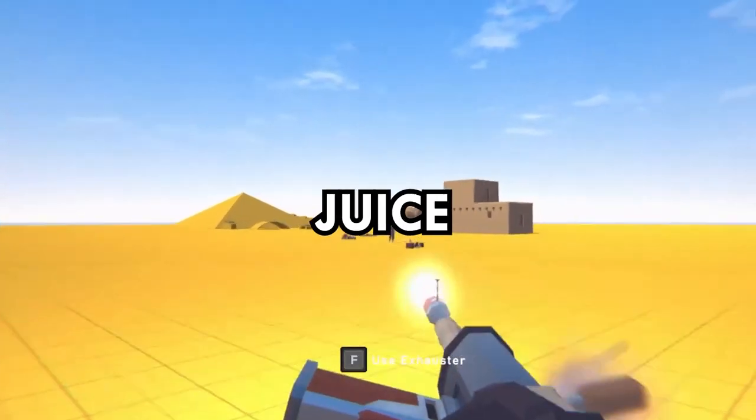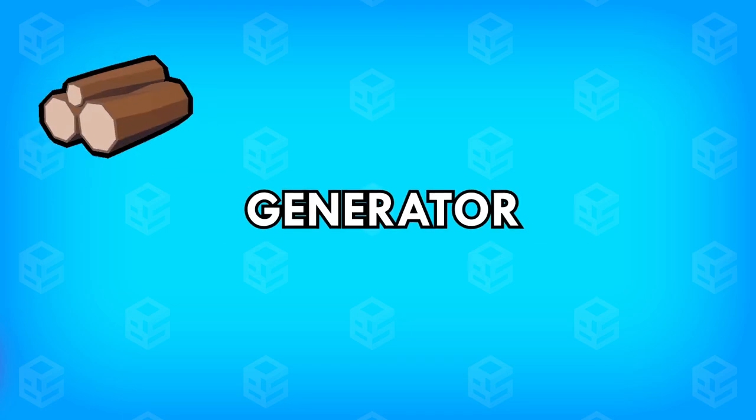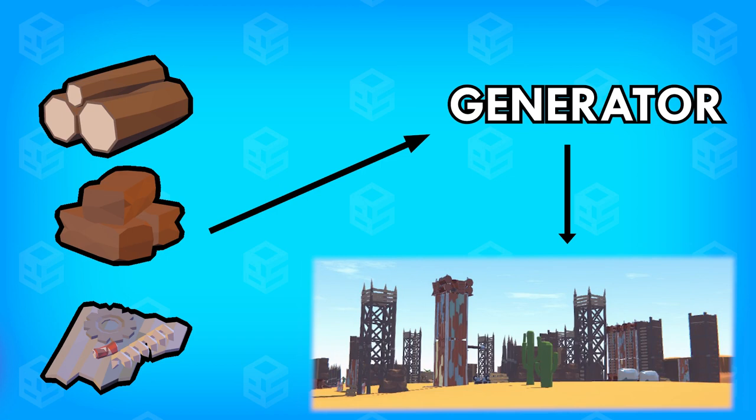Before we move to the absolute juice of the video, let's first talk a bit about the camp generator. My goal was to create a camp generator that takes different resources like wood and stone as an input and gives a Mad Max themed camp as a result.